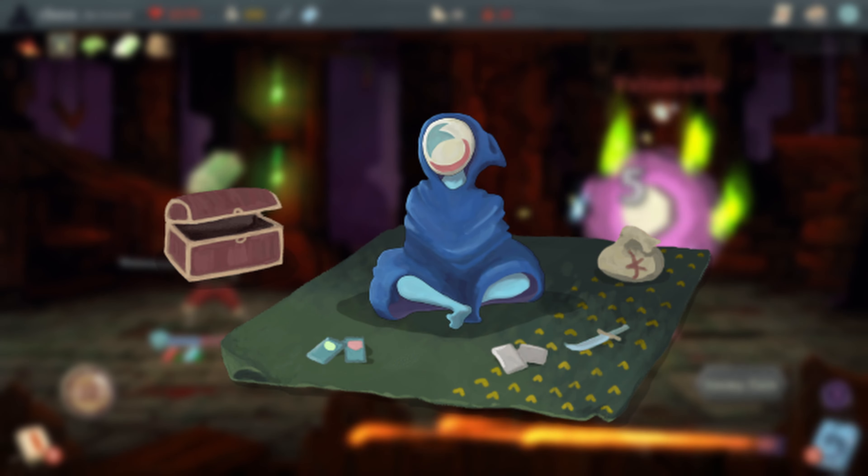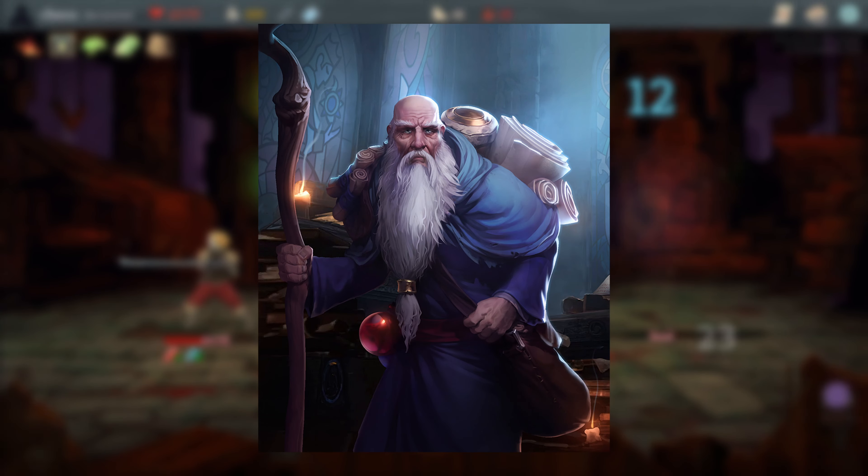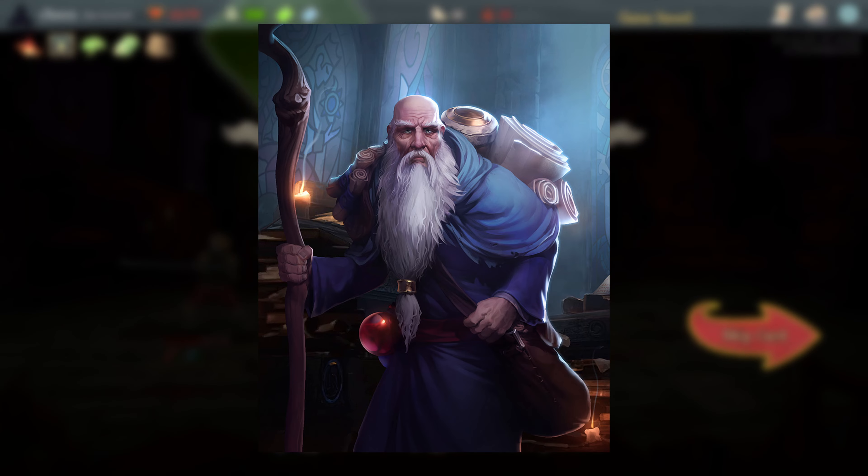The Merchant's line 'Stay a while and listen' is a reference to the character Deckard Cain from the game series Diablo, also made by Blizzard, where it's a famous line he uses since he plays the role of a mentor that gives the player advice.